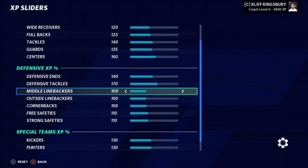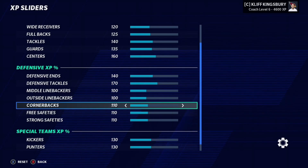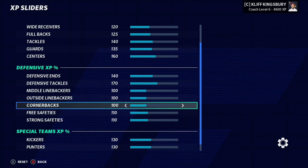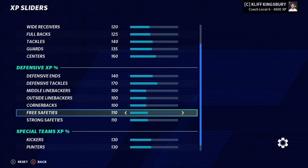I did not touch linebackers and I did not touch corners. One thing about corners is that they are kind of like wide receivers in their progressions. I would say you could put this up to 110 or 115 if you choose — don't go any higher than 115 just because corners do progress pretty fast. Now looking at free safety and strong safety, it's kind of the same situation as wide receivers and corners. They can progress, but it takes a while sometimes depending on the dev trait and how old the player is. So putting it up to 110 or 115 is a pretty good spot — you could even do 113, right in the middle.